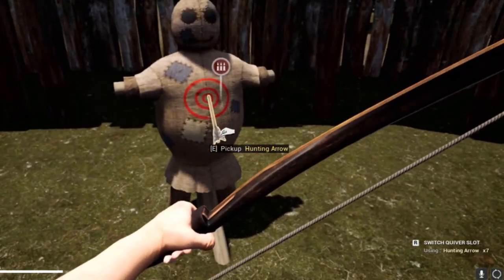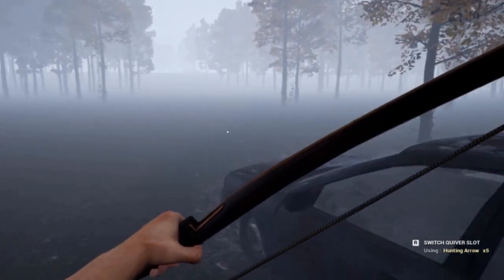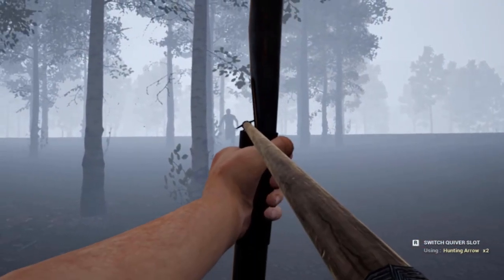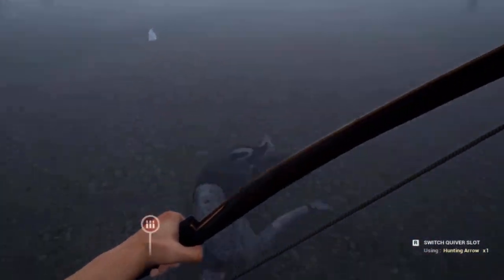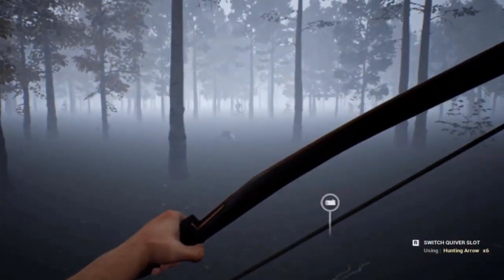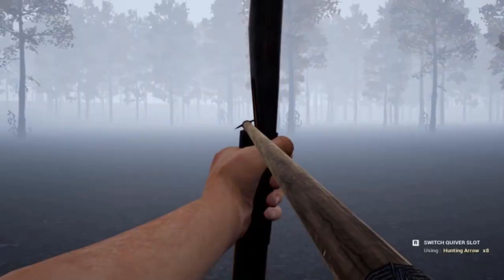Once you get good with your bow and start getting really good shots, you'll get shots like that. One shot and he's down - absolutely brilliant! If he's a bit far away, one shot will wound him and he'll come running towards you. Get ready with your next one, line up on him, drop him, and then you can get your two arrows back. Line up on him and put him to sleep.